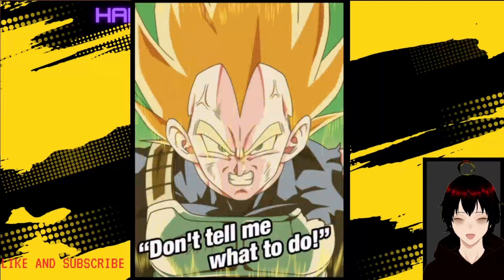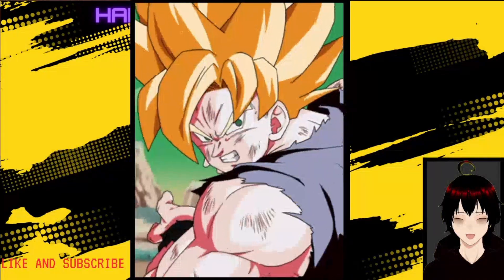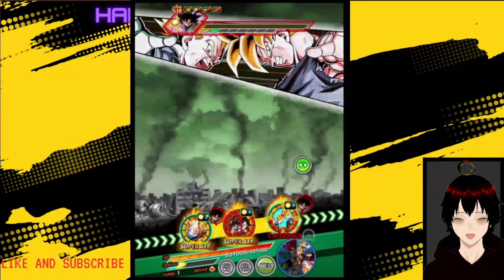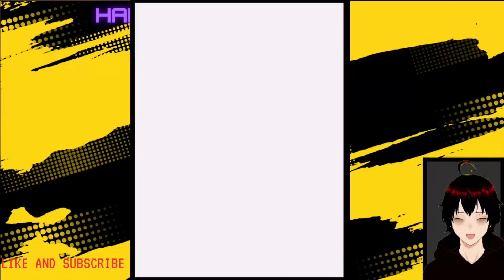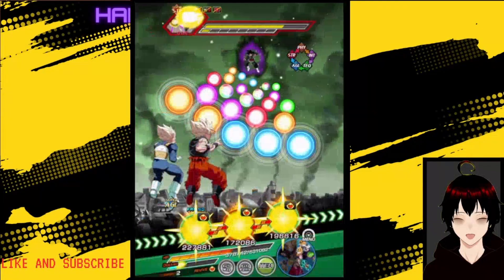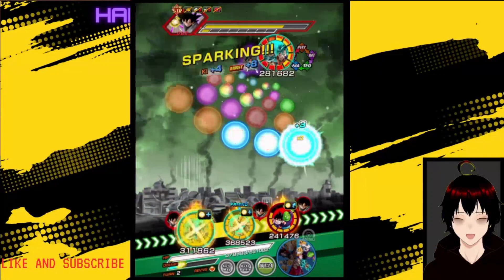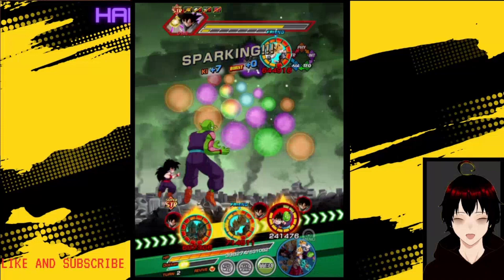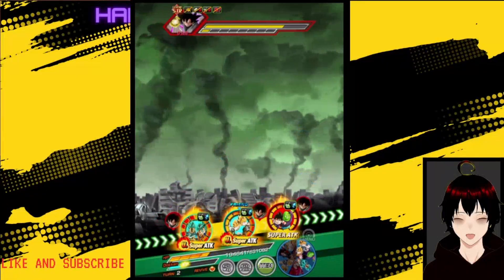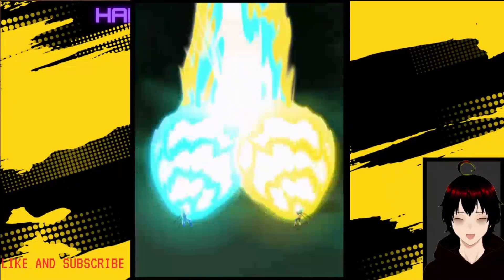Let out all your frustrations from getting supered last run. I don't know if maybe these guys can kill this turn. This is gonna hurt a bit. I do not want to fuse or revive with the Gohan and Piccolo here. This leads us in to be able to revive with the GT duo, which is good, because we do not want Gohan and Piccolo to revive.